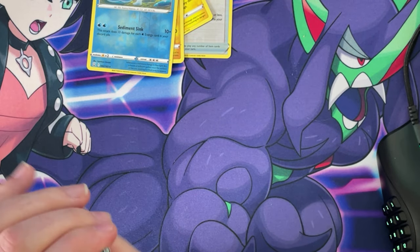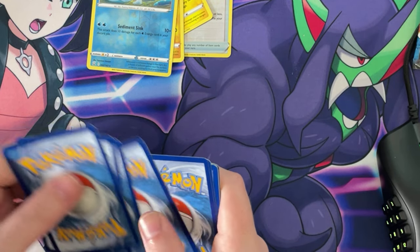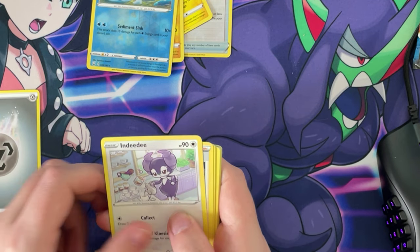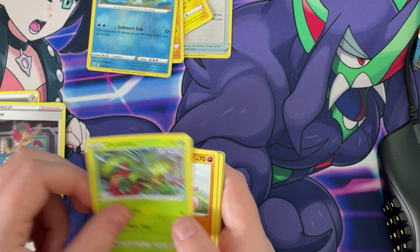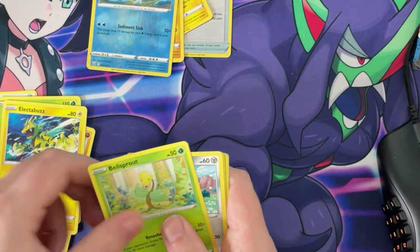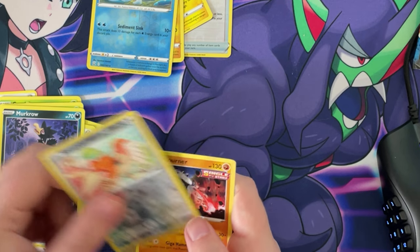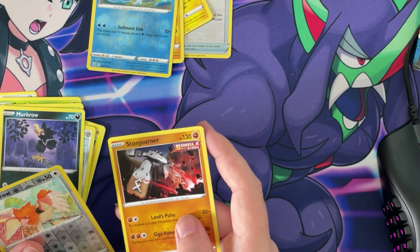Let's go from the back — I'll keep that one. One, two, three, four to the front. We get metal. We got an Indeedee, a Phoebe, a Cufant, a Gliger, another Electabuzz, a Bellsprout, a Bronzor, a Miraculous, a reverse hollow Spearow, and a non-hollow — I have no clue what that is.